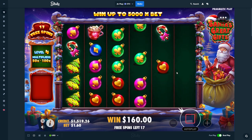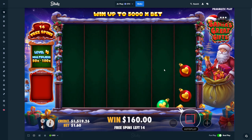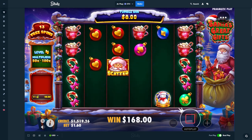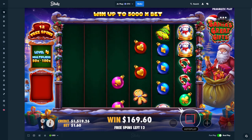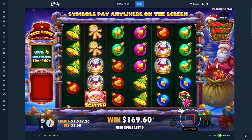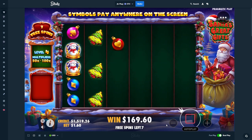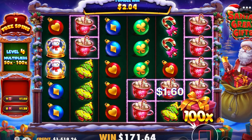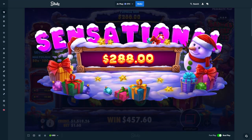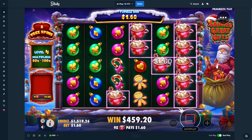We have a lot more spins this time. 100x doesn't connect, 50x doesn't connect — we're getting the multis, we just need the connections. Eight dollars — cocoa hits but that's it. Half the bonus left and we've made about nine dollars, because that 160 was from the six scatters. 100x — it connects! We'll take it, and we get the hot chocolate. 288 — we spent 400 so we're around half back, a little over.